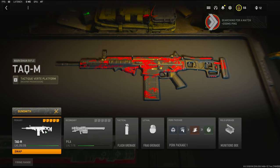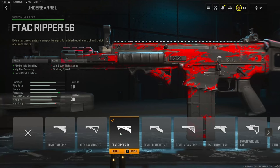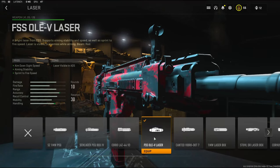I'll go over the class setup with you guys quickly. On the underbarrel I'm going to be using the F-TAC Ripper 56 — it adds aiming idle stability, hip fire accuracy, and recoil stabilization. For the underbarrel tuning I'm going with recoil stabilization: weight all the way up and length all the way up for aiming idle stability.